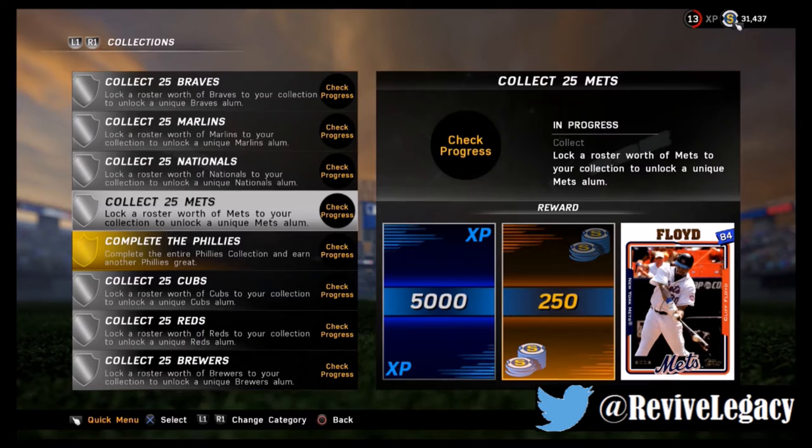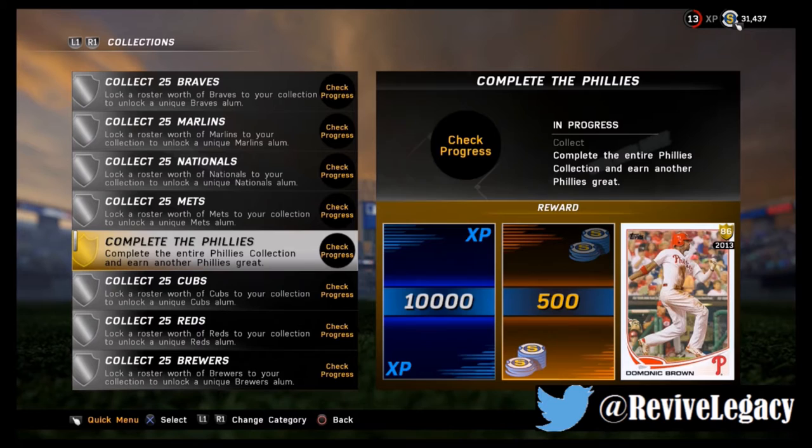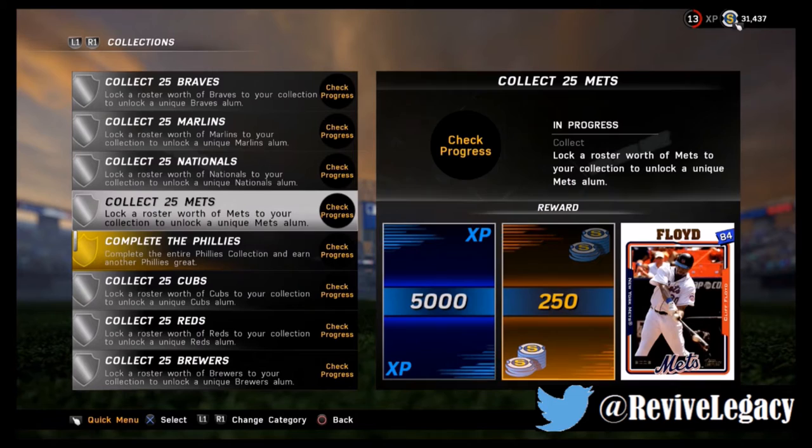What's going on guys, today we're playing MLB The Show Diamond Dynasty again. We're going to do another video on how we can make stubs in Diamond Dynasty real easily. This way is quite easy, especially when you're just doing the silver ones. We're going to be doing collections of teams like the Mets, Nationals, Phillies — as you can see I already did the Phillies.